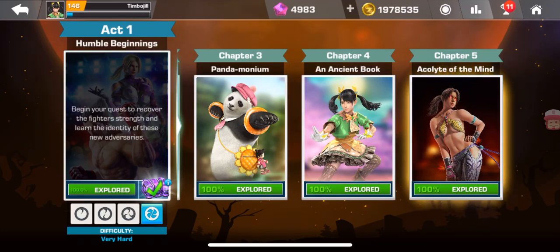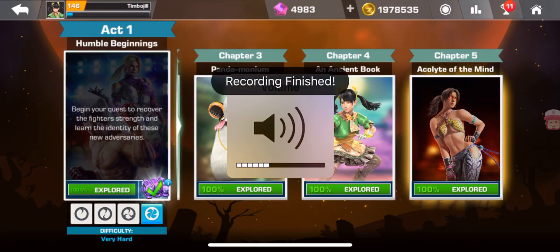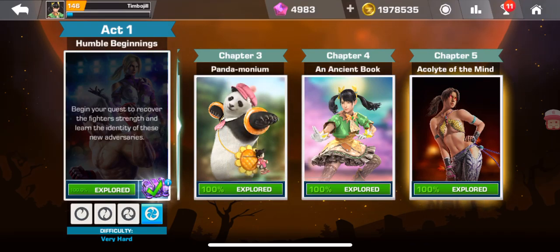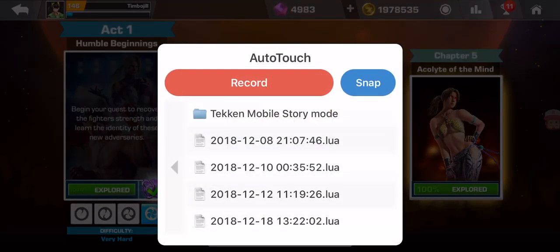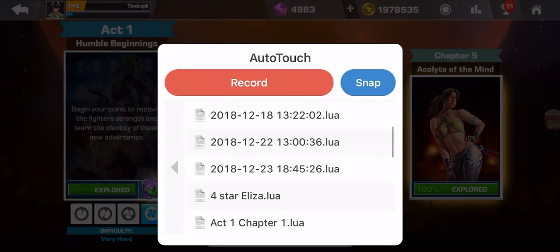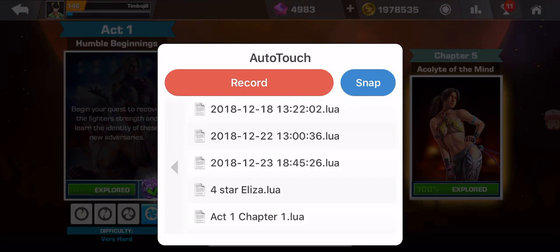Now I'm going to stop the recording by holding down the volume down button — recording finished. To bring up the menu again, hold down the volume down button. By default it gives the date and time. Today is December 23rd and it's 6:45 — military time. I'm going to look for December 23rd; this is the only one, so it's easy.